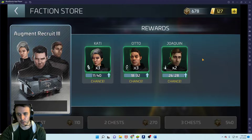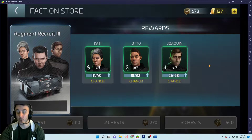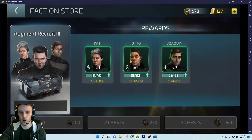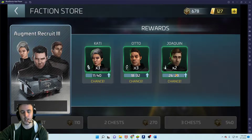Officers like Marla and Joachim get added as your reputation grows, and eventually Khan gets added when your reputation is high enough. Joaquin is used for data mining — he also adds protected cargo as his captain's ability, giving you a second mining crew. His officer ability is also used for protected cargo and data mining. You can pair him with other mining officers like the Ferengi that boost protected cargo to maximize the benefit.